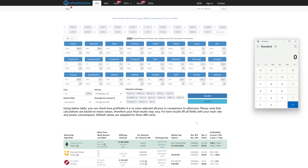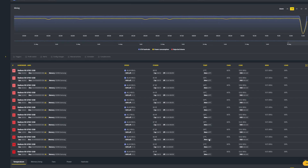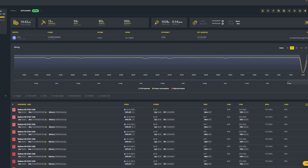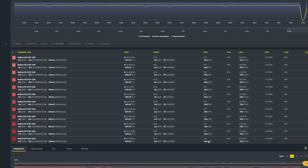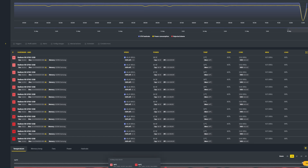On top of saving money and increasing your bottom line, you also increase the longevity of the cards. The temperatures on the cards have dropped quite a lot — they were in the 60s before and now they're in the 50s. With lower temperatures, you can also lower the fan speed over time, which helps the fan bearings. This is just a win-win with Team Red Miner. I know this is just a beta and I'm excited to see how it progresses.